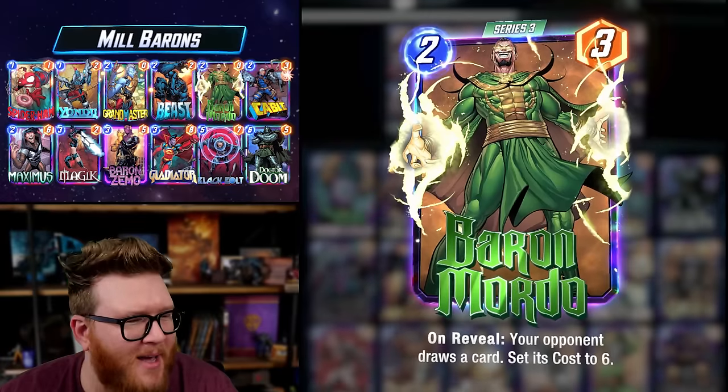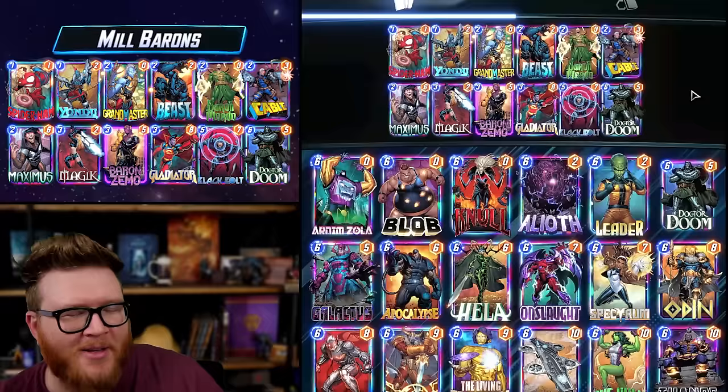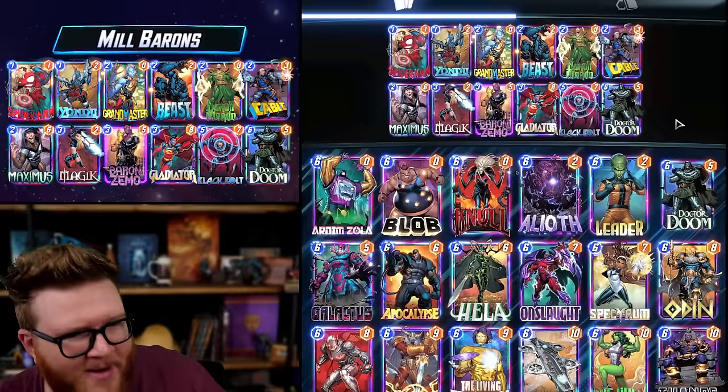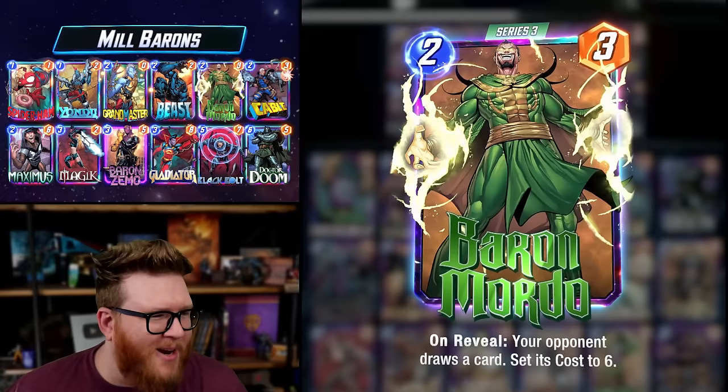I finally got around to playing some Baron Mill, and it's not just Baron Zemo in this deck. I've also got Baron Mordo in here. Although he doesn't steal a card from your opponent's deck quite as literally as Baron Zemo or Yondu or Gladiator, sometimes it feels that way — if you give them a one-cost card that now costs six, that basically deleted the card from the game.